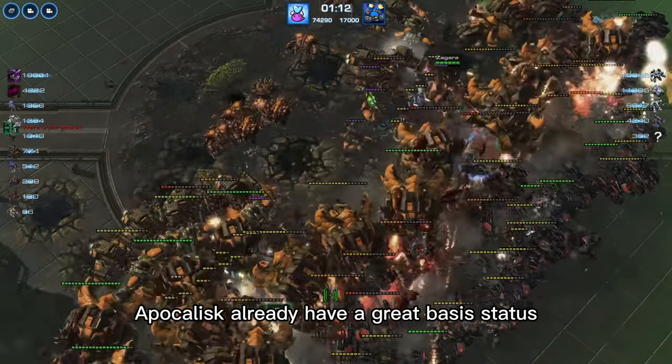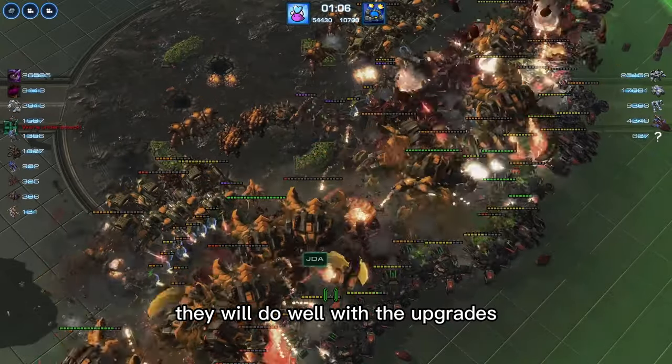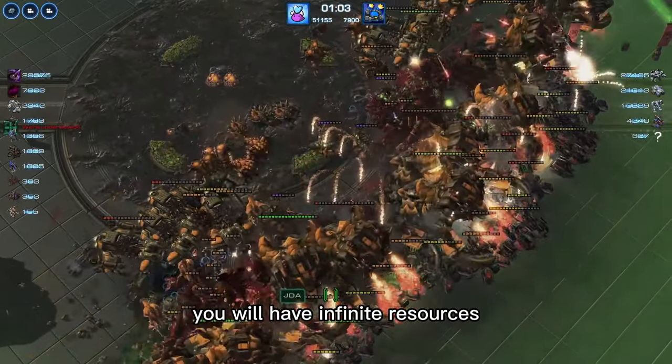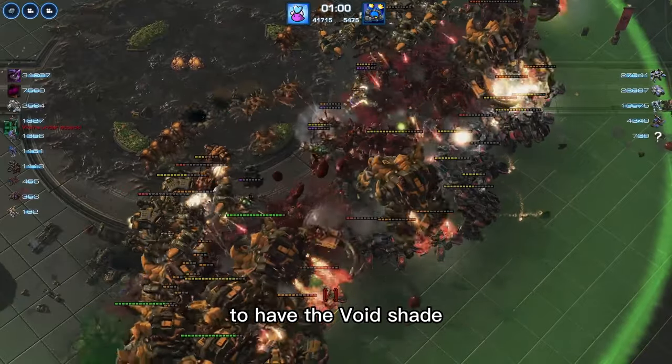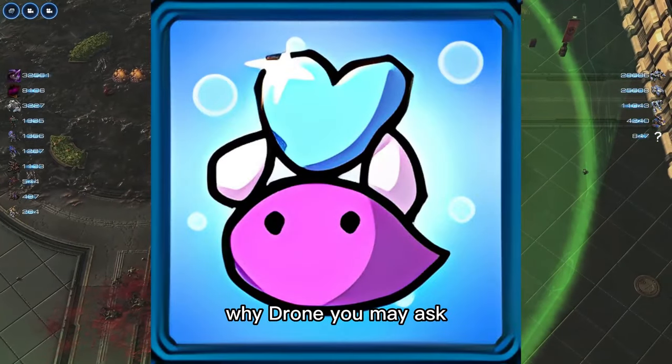For the final artifact, I recommend the one that gives you plus 3 random upgrades. Apokalisk already has great base stats, and they will do well with the upgrades. You'll have infinite resources, so it should be easy to have the card voiced, shaded, and golded.